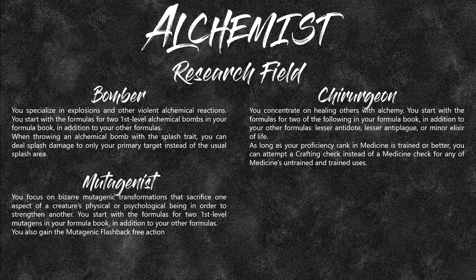The Mutagenist focuses on bizarre mutagenic transformations that sacrifice one aspect of a creature's physical or psychological being in order to strengthen another. You start with two first-level formulas and get the mutagenic flashback feat action. This is basically if you want to be Geralt of Rivia — if you want to be a witcher, you go Mutagenist.